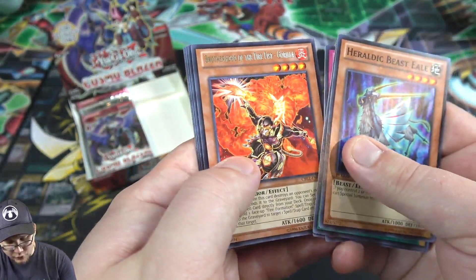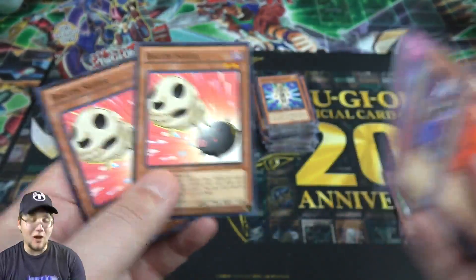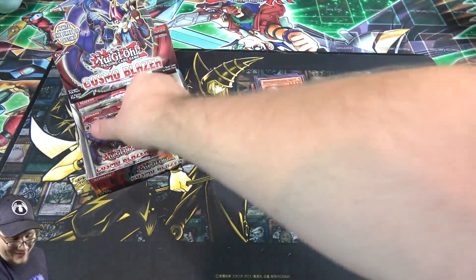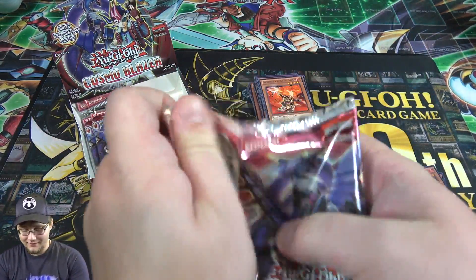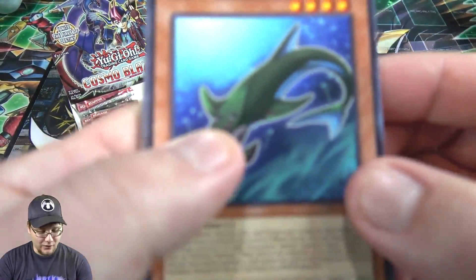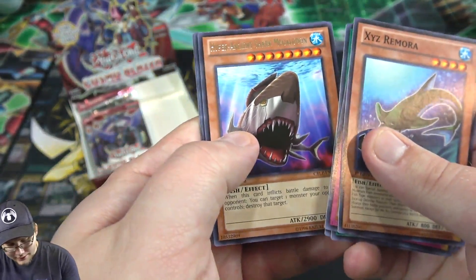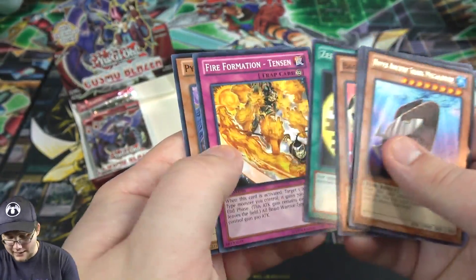There we are — then Brother Fire Fist Gorilla. Oh, double Bacon Saver! That's the best pack of the set right there — if only it was two Crimson Sunbirds as well. It's funny when things like that happen; you can't do that with secret rares, just get a couple of secret rares — it would be too easy, right? Another Hyper Agent, Shark Megalodon. Bacon Saver — can't have too many.